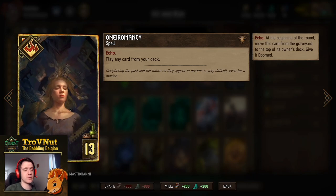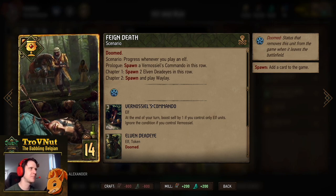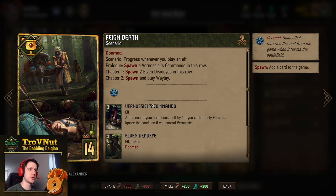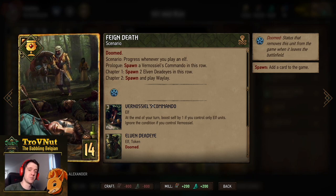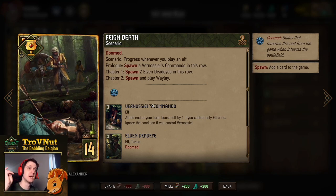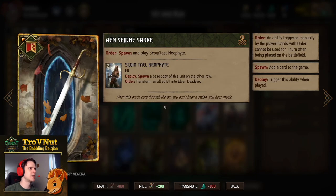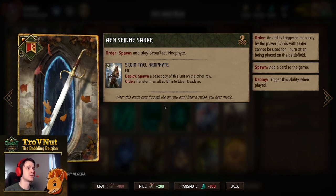Then Feign Death — the scenario card for 14 provisions — for consistency. We start with a Venusius Commando, a card that boosts itself by one at the end of every one of your turns if you only control Elf units, unless you also control Venusiel in which case she just does it regardless. Then if you play another Elf you spawn two Elven Deadeyes in the row. The final chapter is very important: you play Waylay — that's your fifth Waylay if you've been counting. It's one of the only scenarios we'll be playing in the first round just to get that Waylay as soon as possible.